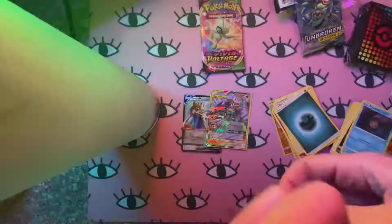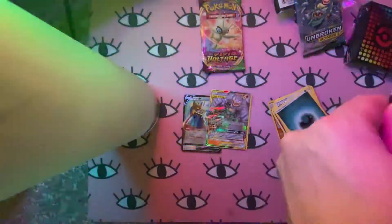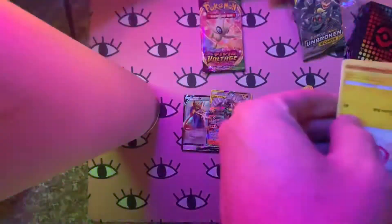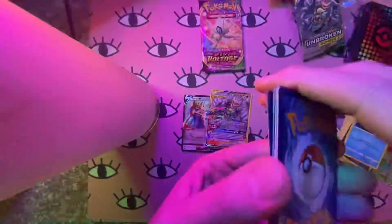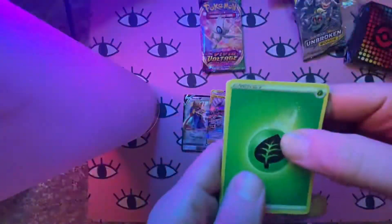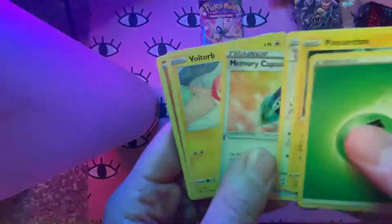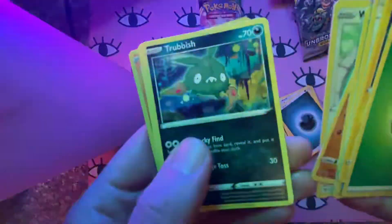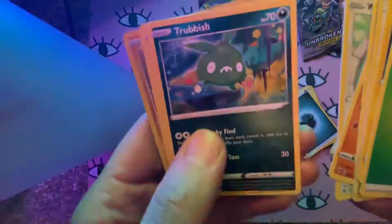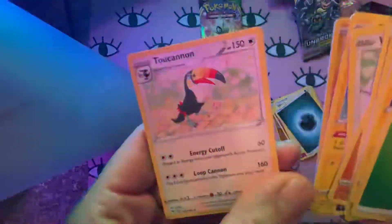Alright, Vivid Voltage next. We got a Memory Capsule, Trubbish — I love the Trubbish cards, Trubbish is one of my favorite Pokemon — Tynemo, Buizel, and we got a Toucannon.